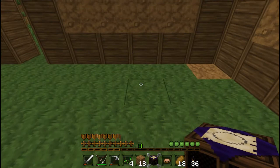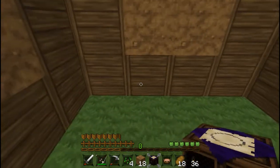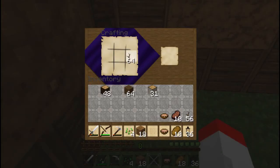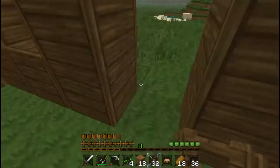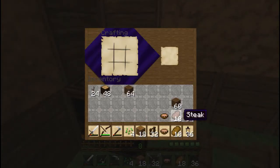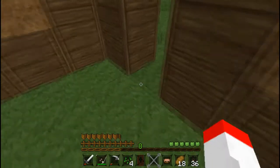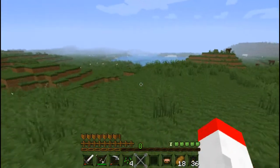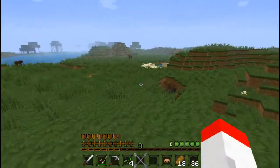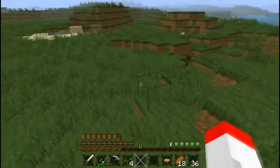Probably going to put the bed right there. Sticks. Fences. Wood. Let's see here — we've got 32 fences. I need a couple of doors. Door right here. And put a door right here. This of course is all temporary. We also need sheep. I don't see any sheep around. Maybe we'll start with cows then.